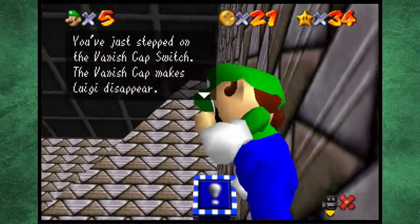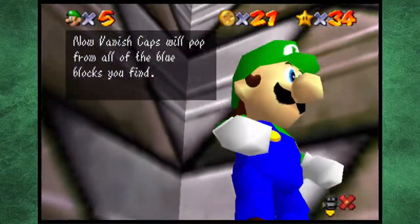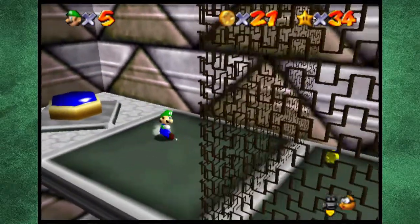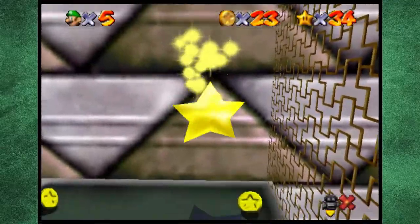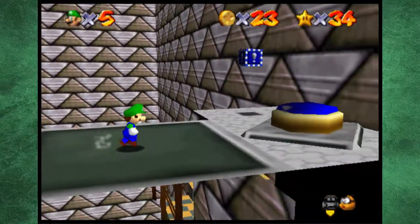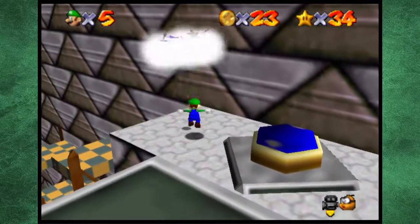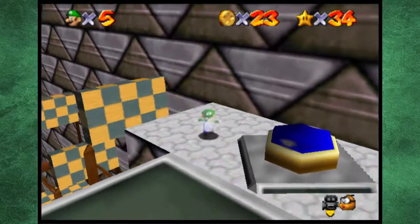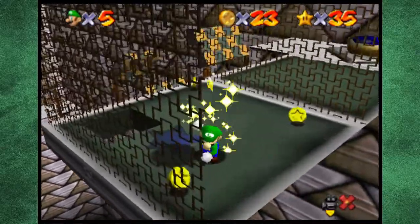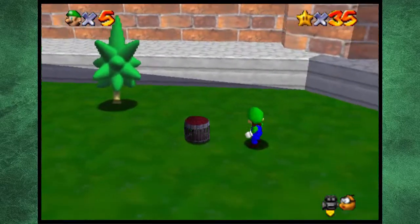And with that we stepped on the vanish cap switch. The vanish cap will make Luigi disappear, and now the vanish cap will pop from all the blue blocks you find. I like to save — thank you very much. And let's get that blue switch. We can't exactly get the star unless you press the switch, and now that we have it pressed I can finally grab a vanish cap, and we can be invisible. And with that we have gotten our next star.